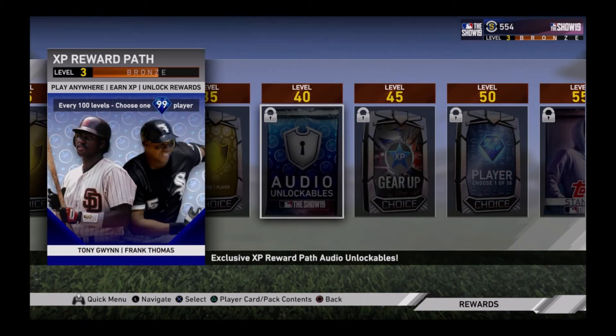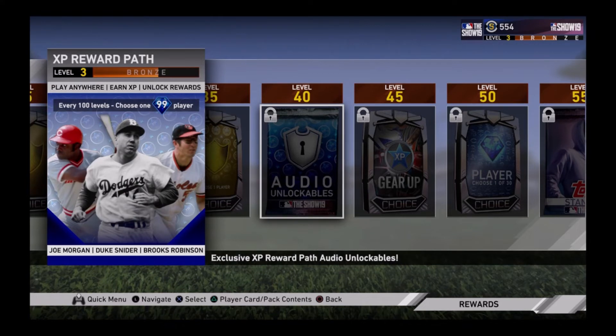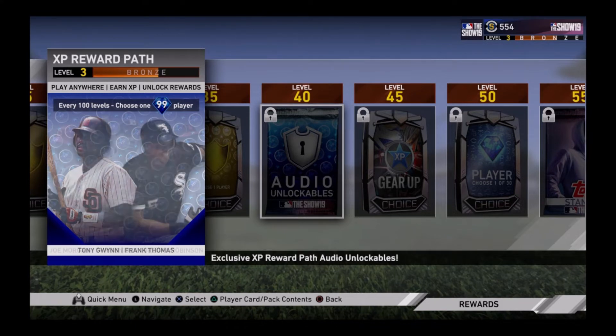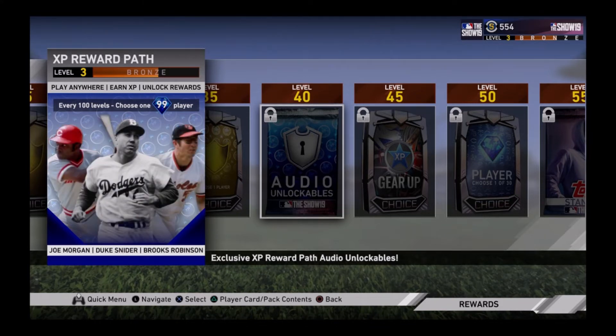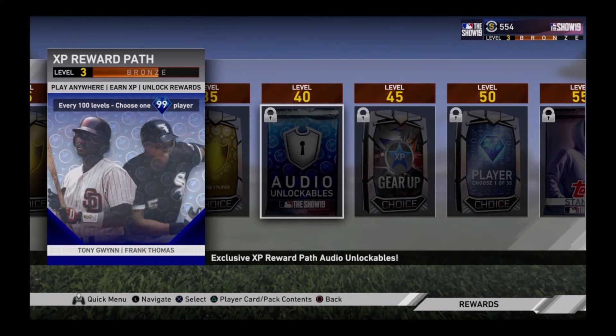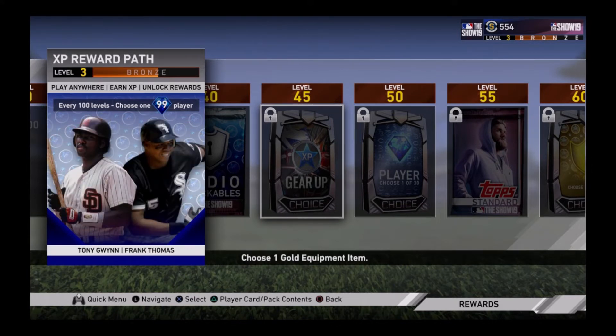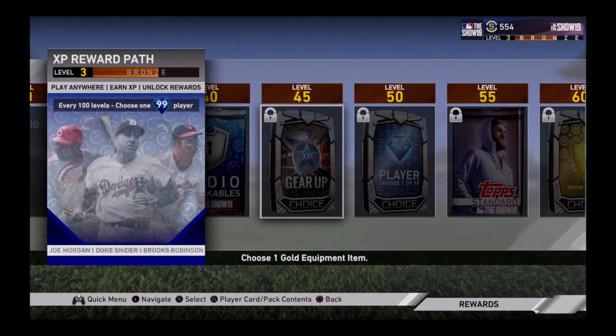Level 35 — choose one gold flashback or legend position player. So it seems like you'll be able to get your team built out pretty well early on. By level 35 you already have quite a few good gold cards. Level 40 is an exclusive XP reward audio unlockable — I did notice you get to earn songs and stuff, which is pretty cool. I don't have the music turned on in this game but I'm sure that'll be cool for a lot of other people. Level 45 you get to choose one gold equipment item.